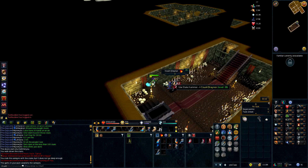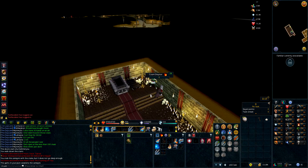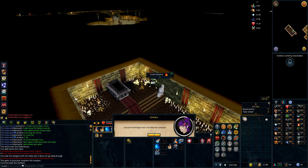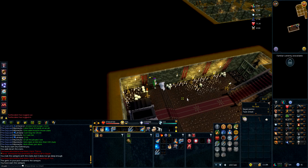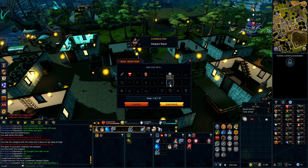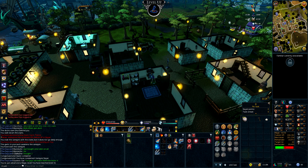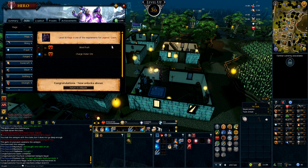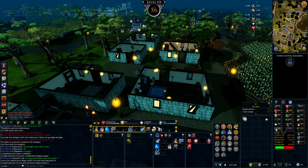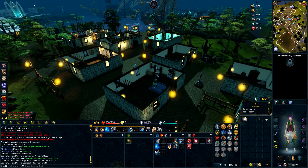Hardest quest boss ever. Vampire Slayer complete — lovely lamp, we shall use on magic. 56 magic, awesome, getting close to 60, which we need for the Gothic staff and cape at the Mage Arena, which would be quite a nice upgrade. So yeah, onward to more quests.